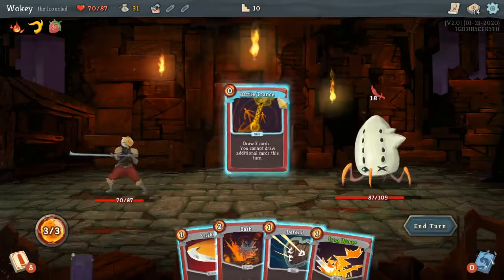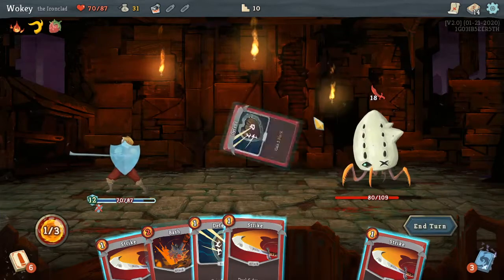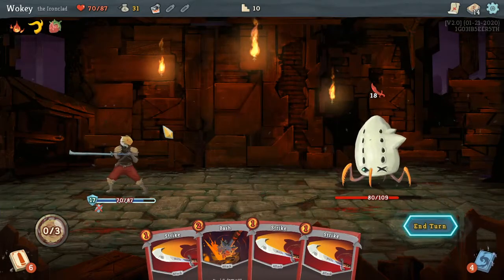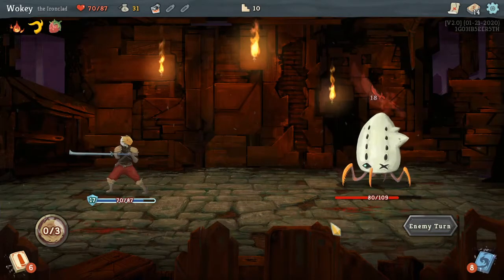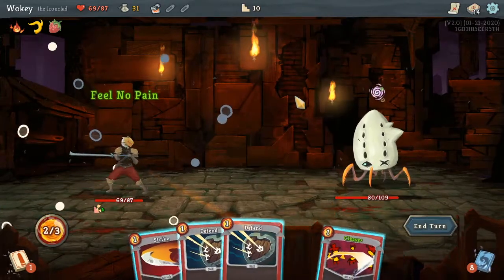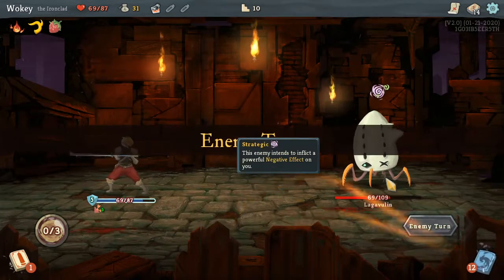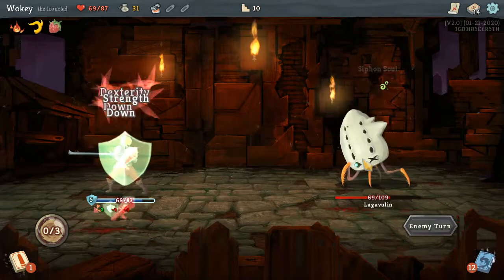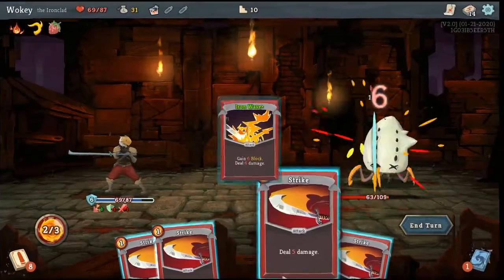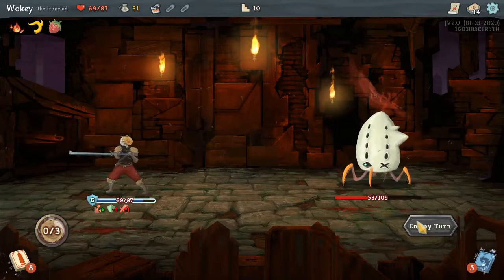Battle Trance. Iron Wave. Defend — I still take one damage. I should have done the vulnerable thing. Fine, at least at this point let me just take one last damage — that's the least I can do. I'm gonna have to use Feel No Pain. He's not dealing any damage so I feel like that was actually a waste of my card, but whatever. That's not good — that didn't look good at all. My cards are weaker. Damn.